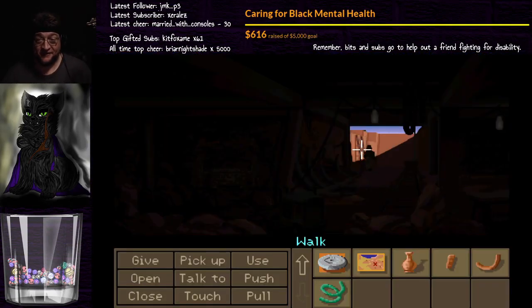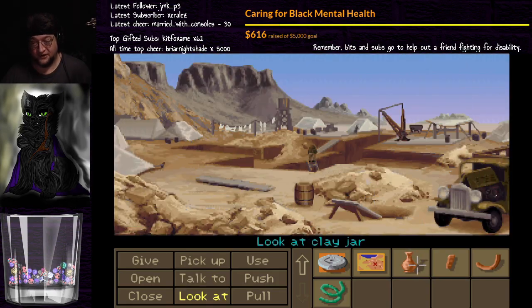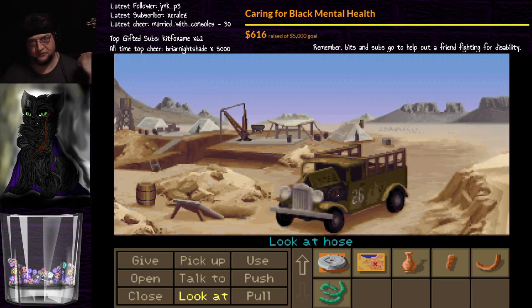So we have a generator which is probably out of gas, but we also now have a jar. It's an empty clay jar. So it is empty. We can use the jar to siphon some gas to be able to fill up the generator, at least enough to get it running so we have lights.